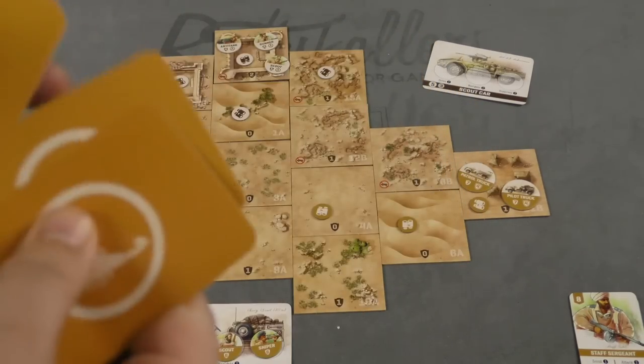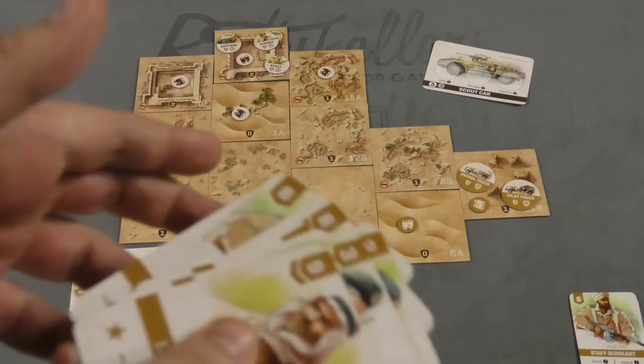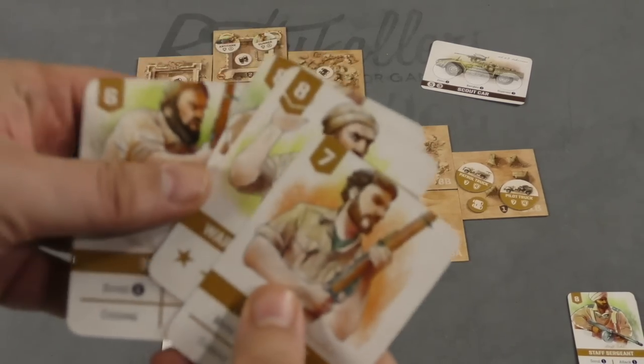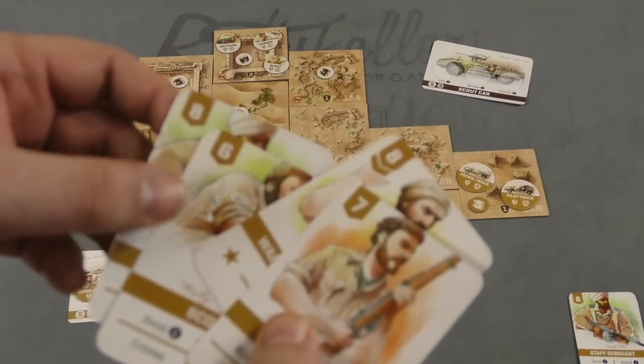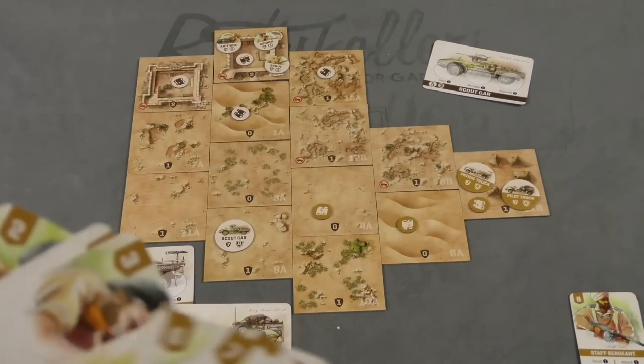You're going to have your deck of cards. Each round, you'll draw four cards off your deck — if your deck runs out, you shuffle your discards to make a new deck. Once you draw your four cards, you pick one and play it at the same time as your opponent and reveal them. Everything on that card is ignored except the number at the top, and whoever has the higher number is going to have initiative.